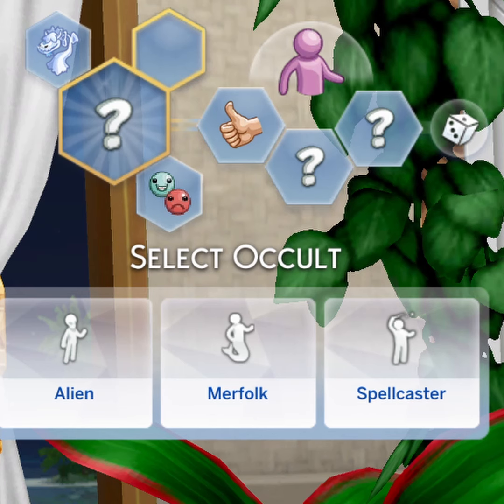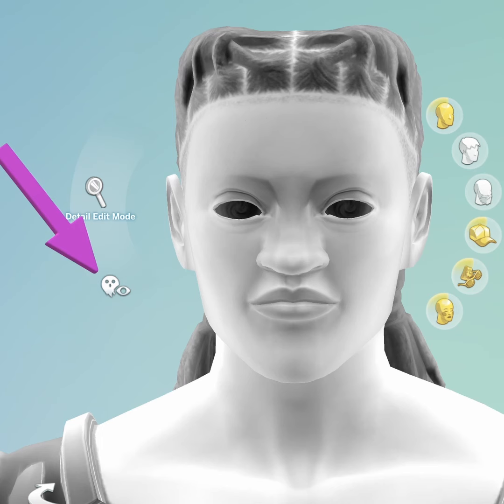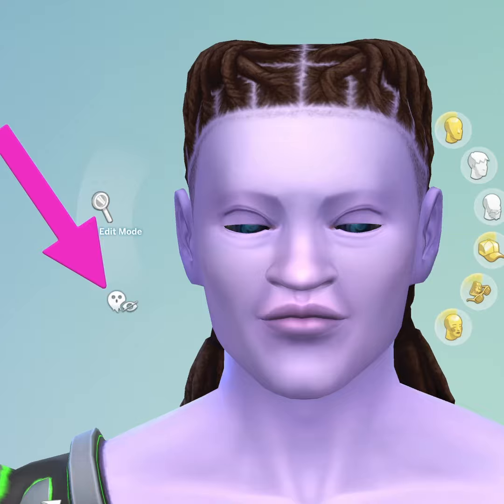You can also change your existing sim into an occult sim based on the packs you have. Are you wondering what your sim's true skin tone looks like? Now you can toggle the new ghostly overlay button to see exactly how they look.